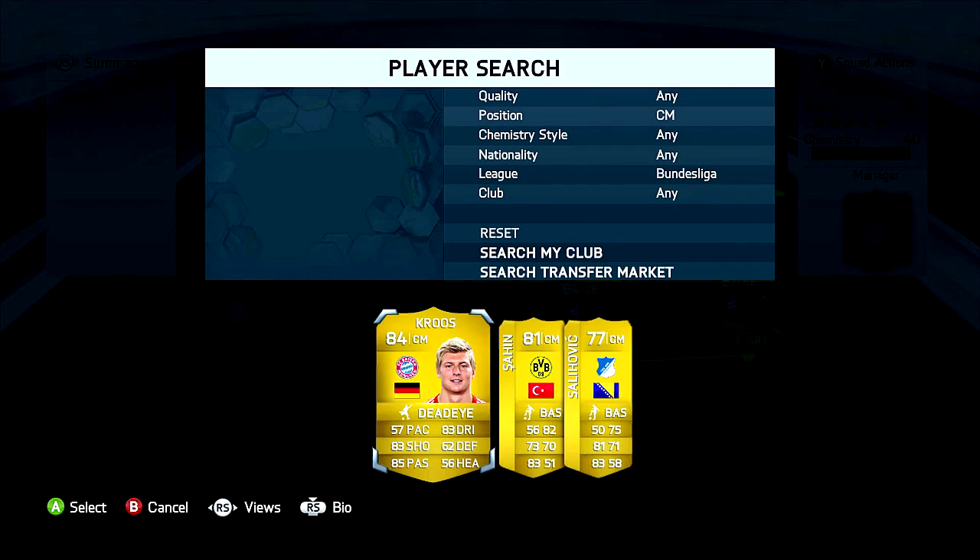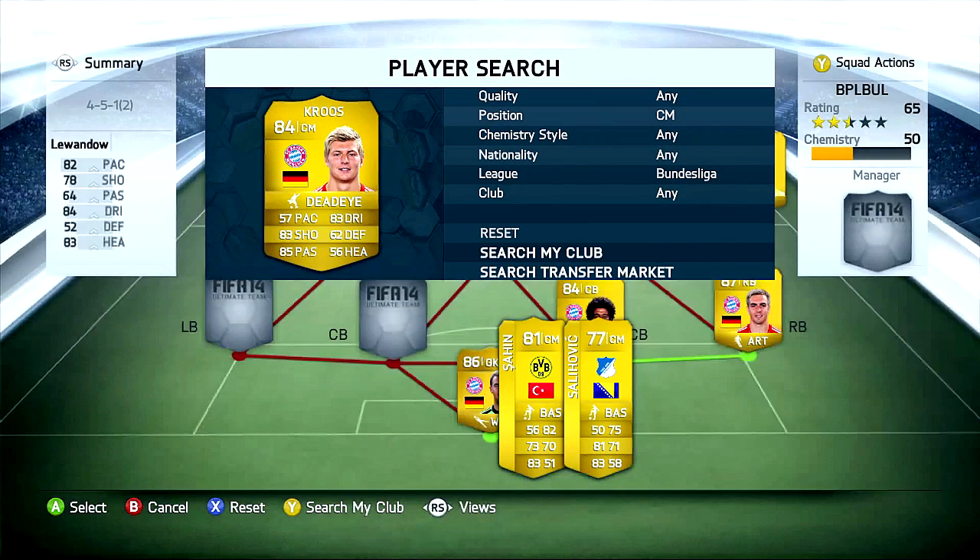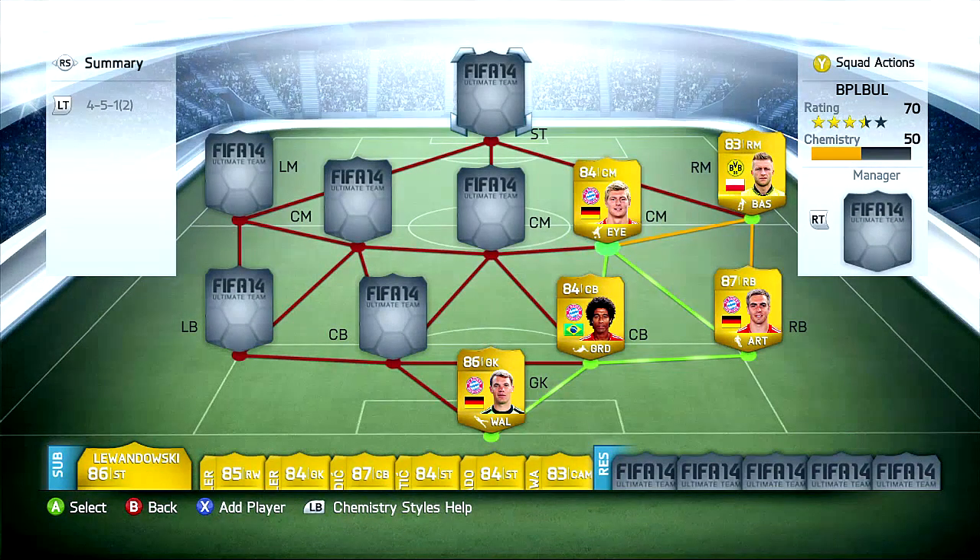The first central midfielder joining our squad is Toni Kroos from Bayern Munich. I just have to admit it's another feeling to play with Toni Kroos in FIFA 14 than in FIFA 13, that's why I have taken him in my squad. He is a really good alternative for Bastian Schweinsteiger in central midfield and it's just amazing to play with Toni Kroos.